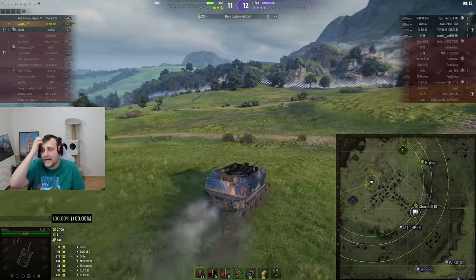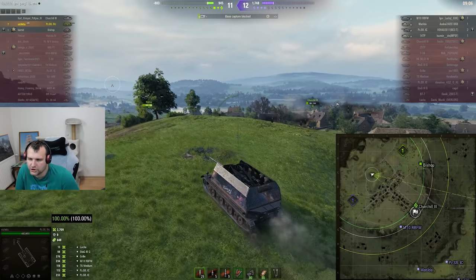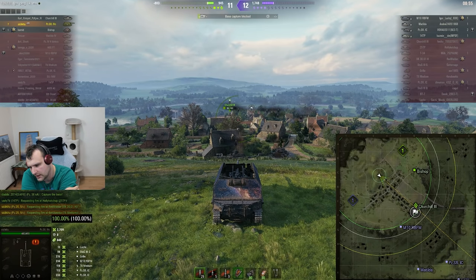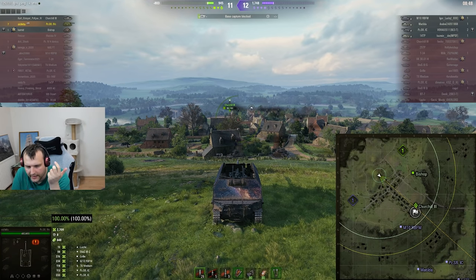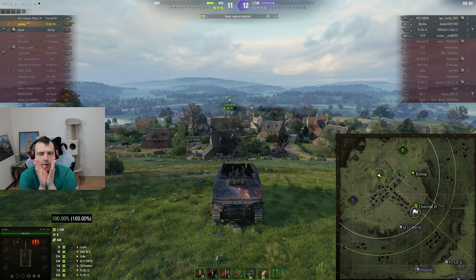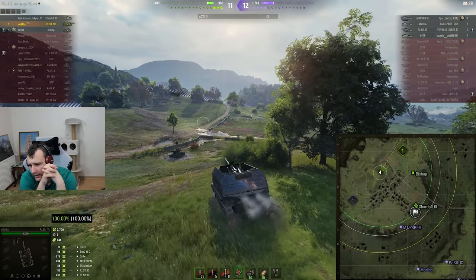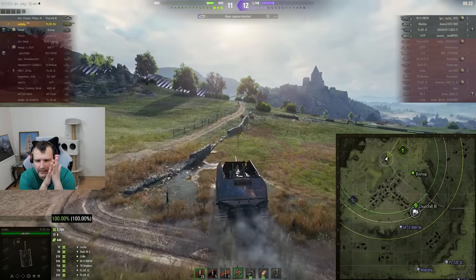It's a four versus three situation and they are winning on HP. In my opinion they are also winning on positions, because the M10 is not allowing Churchill to cap the base. Once they relocate, they'll beat the living crap out of Churchill. So now we need to figure out what to do. Remember — this tank has no armor whatsoever, and has a pretty awful gun traverse arc. We need to figure out how to get more involved here, which is a very complicated situation. So I decide to simply leave this position because I don't feel good.